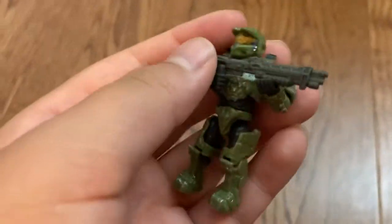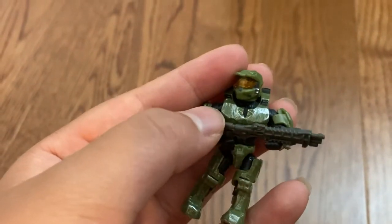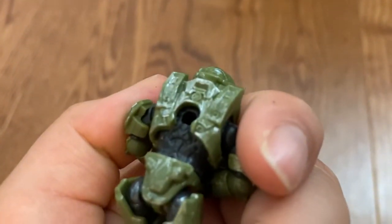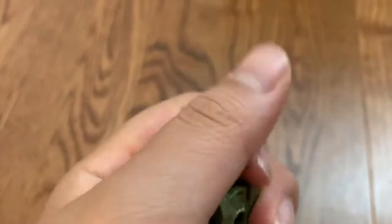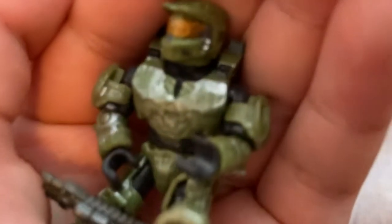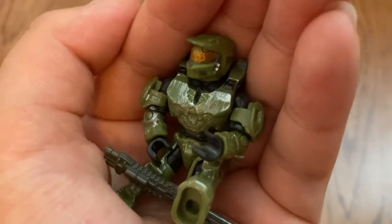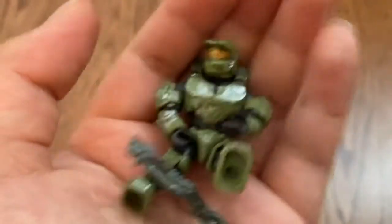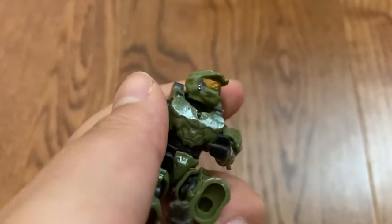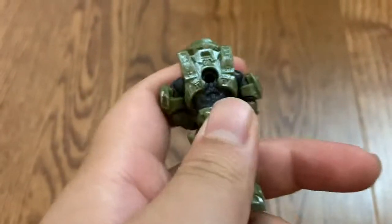As you can see, it has scratches all over the place, like Master Chief has been damaged or something. It's really good and it's actually pretty impressive what Mega Construx has done. There's the number 117 here — it's a bit hard to see clearly, but you can make it out. And then we've got the nice gold visor and a flashlight thing on the sides.